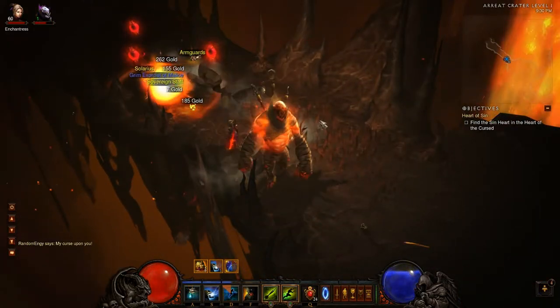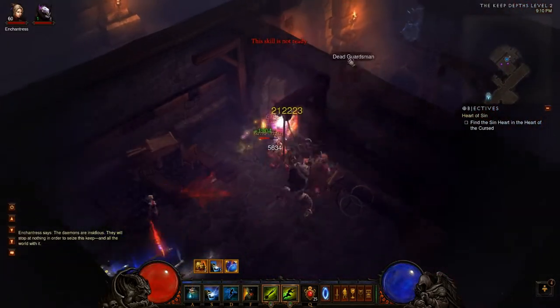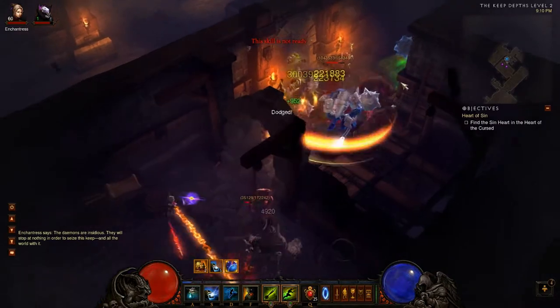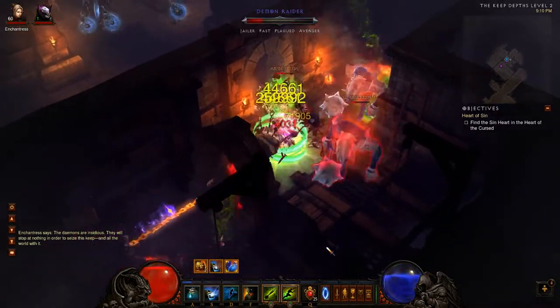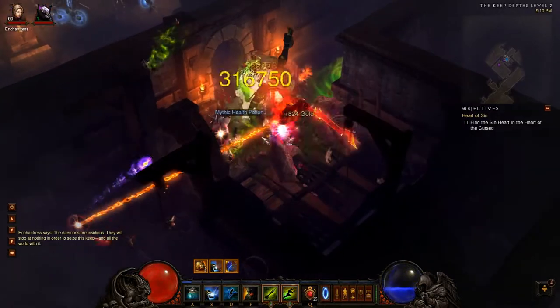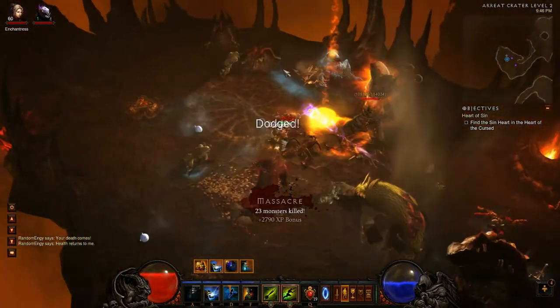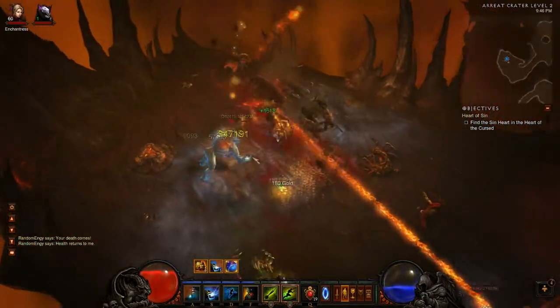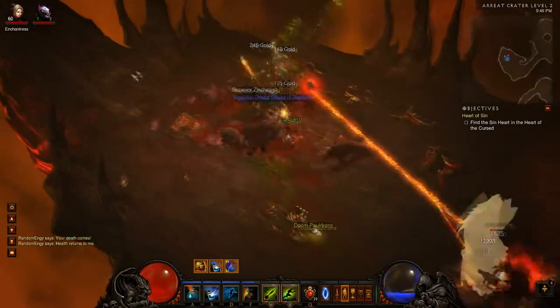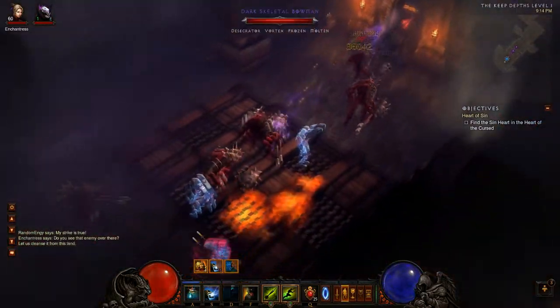Now let's see some elite fights. What I like to do is Spirit Walk up to them, get your Soul Harvest if you don't have stacks already, and just spam the crap out of bears. It's best to spam bears when you're right next to them because you guarantee the most hits and get the most damage out of your mana. After it's worn off, make sure you get out of there, let your Gargantuan tank, and take some pot shots with your signature spell, or more bears if the opportunity arises.